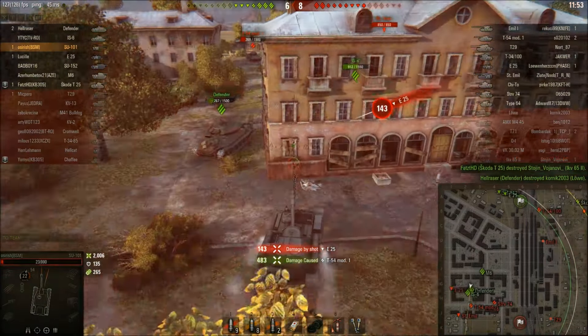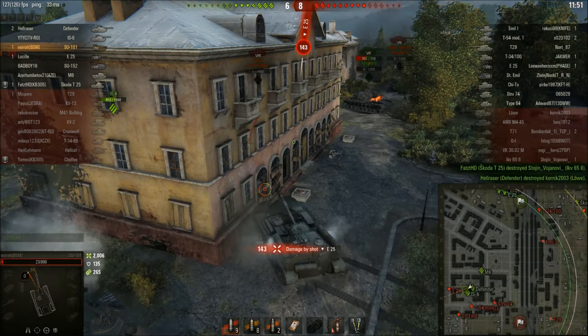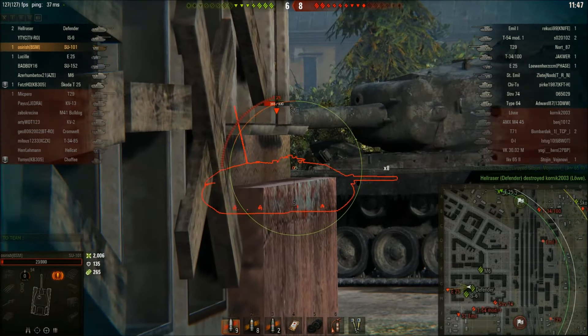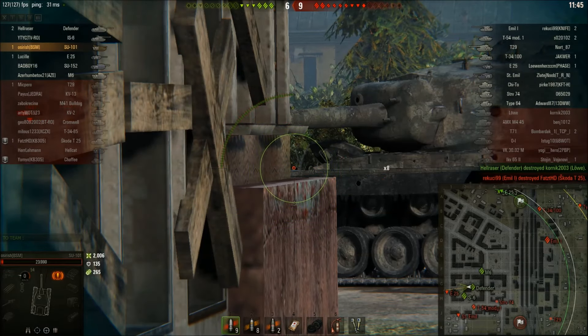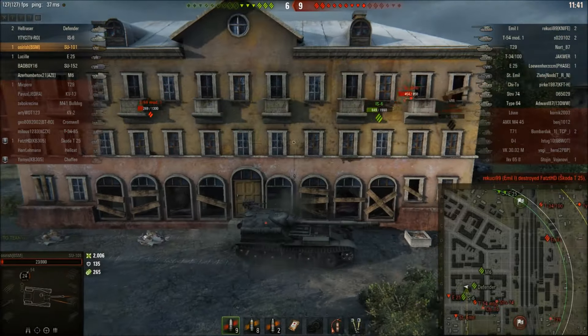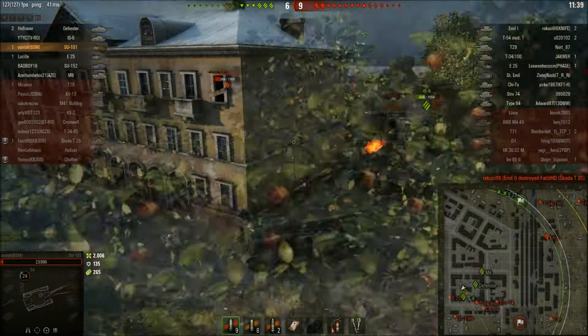That Sturm hadn't been spotted - he appeared out of absolutely nowhere and I've lost nearly all my hit points. This is one of the reasons I hate this tank. But we get a nice shot into the T-54 mod 1, and then that E25 comes around and sneaks a shot into my side - cheeky - and gets away before I can aim. You can see that 3.1 second aim time at work.